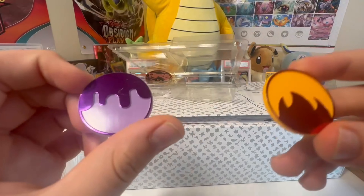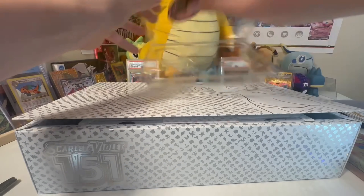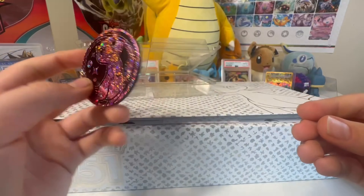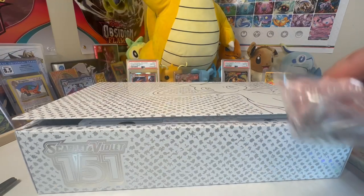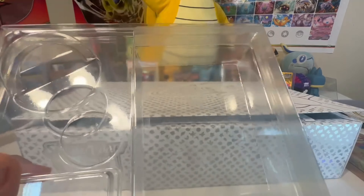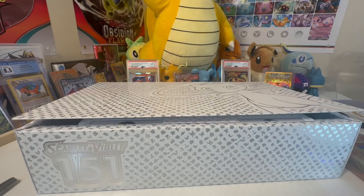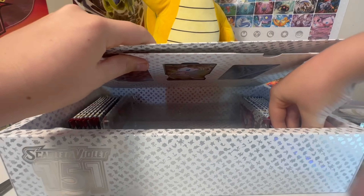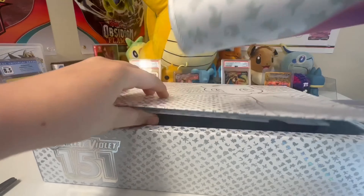We got our poison and burn coins, and then a sick 151 new coin right here, with one on the back. Damage dice, 4-1 dice. This is actually a nice pro-elastic setup. I might put this stuff back in here because it would look nice — have your deck in there with the two coins.